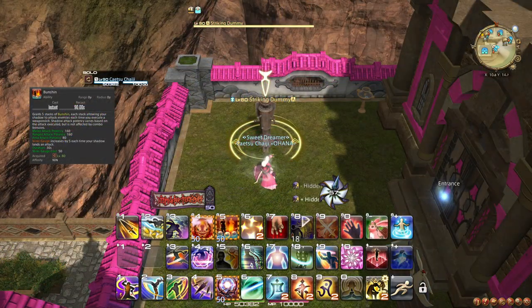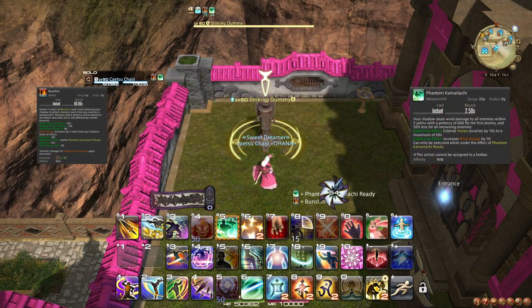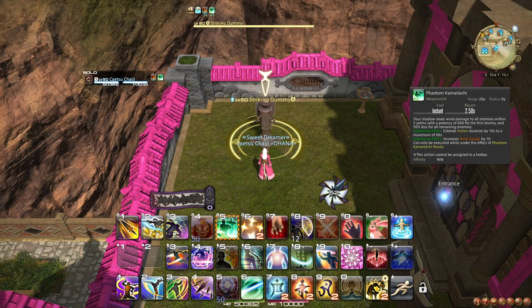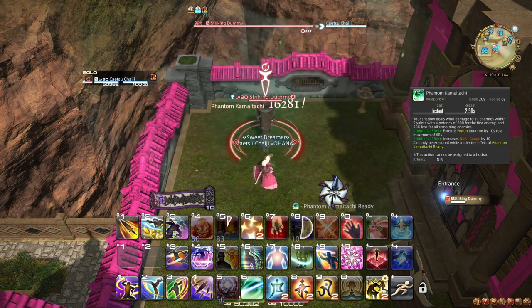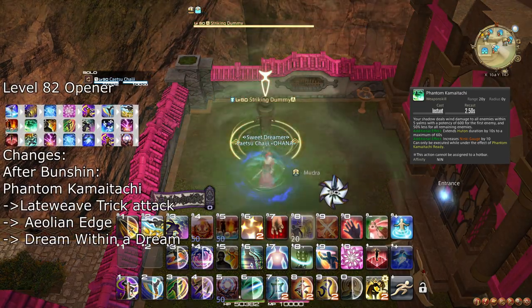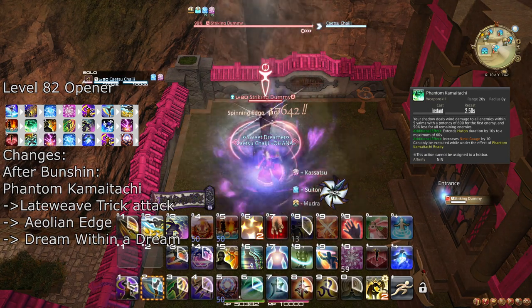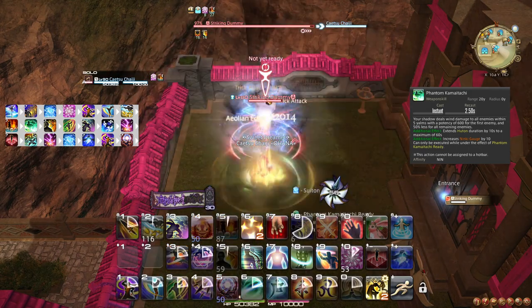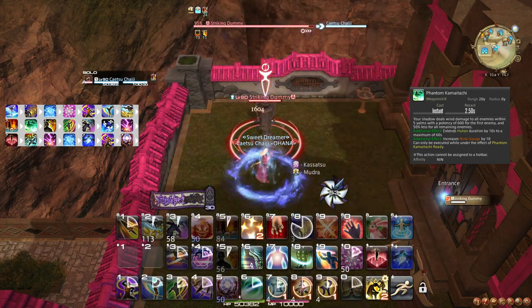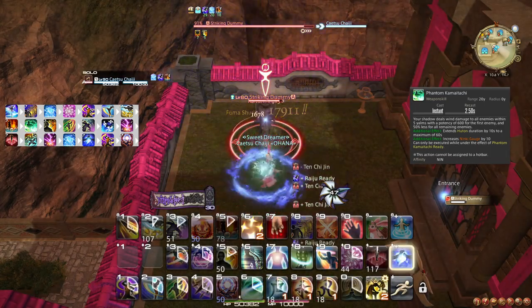At level 82, Bunshin is upgraded to turn into Phantom Kamaitachi when used, which can be used once per Bunshin. Phantom Kamaitachi is a weapon skill that does a lot of damage with an AoE component. It also generates Ninki and extends Huton. Every time you use Bunshin, this should also be used. In your opener, use Phantom Kamaitachi right after weaving Bunshin, and delay Trick Attack to a late weave, pushing Dream Within a Dream to the Aeolian Edge you should use after Phantom Kamaitachi.